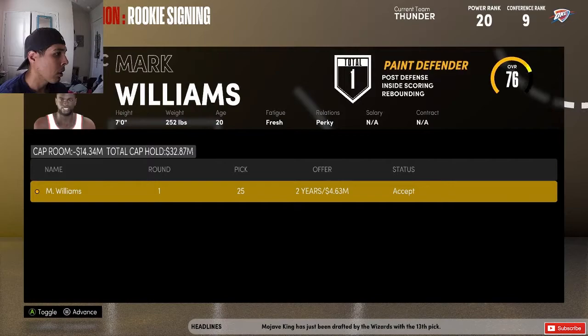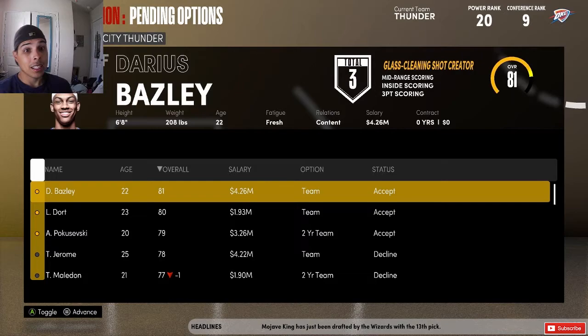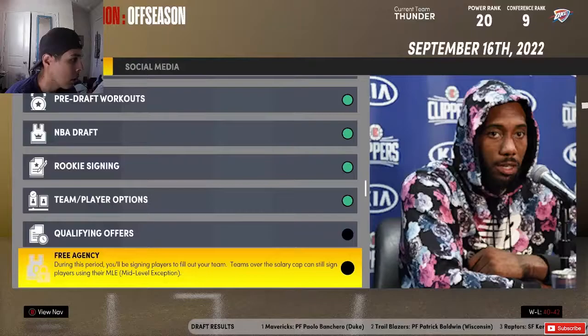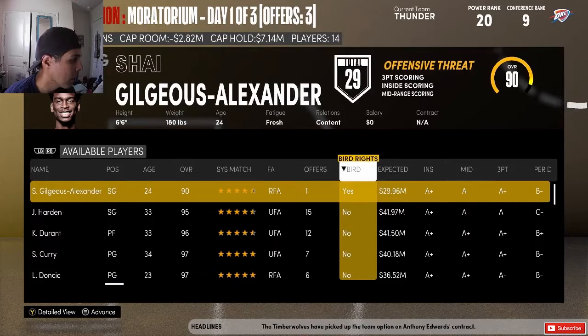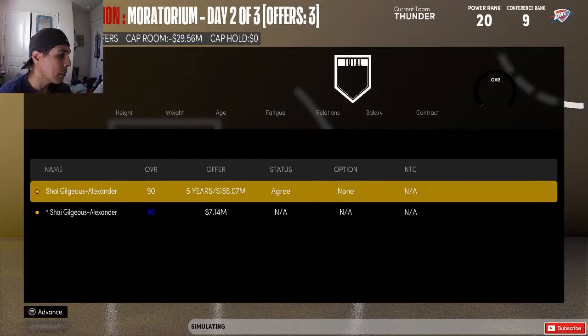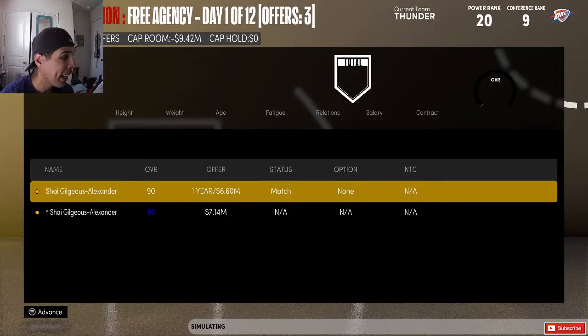They took Mark Williams at pick 25 — 76 overall, paint defender. That's actually a great pick. Now let's go to free agency. We've got to bring back Shai Gilgeous-Alexander. We offer him the deal and he accepts, so that's pretty much all our money gone. I hate how it reverts to a one-year six million when you actually offer someone money.